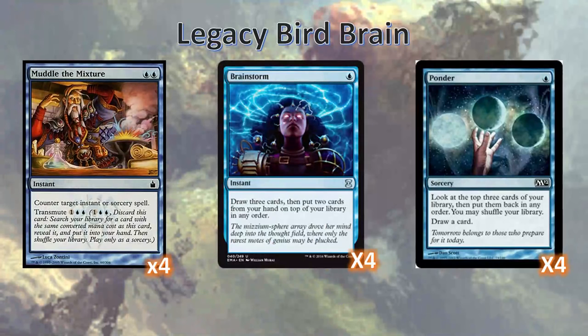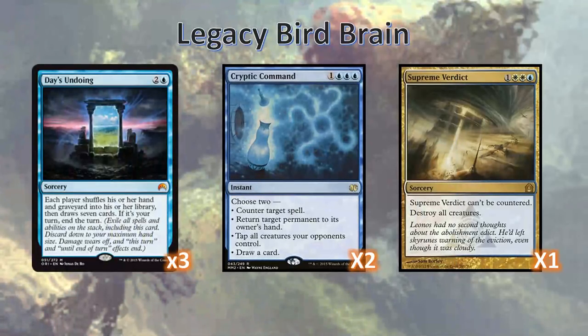We've got a couple of ways to get these pieces. Muddle the Mixture can transmute for either Beck and Call or Brain in the Jar. Muddle the Mixture can find Beck and Call the same way that Brain in the Jar can cast Beck and Call. Brainstorm and Ponder are just good digging cards. After that, we've got some other spells which are fun to cast off of the Brain. Biggest among these is Day's Undoing.